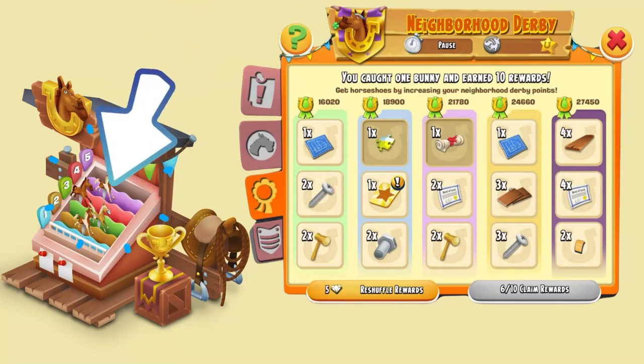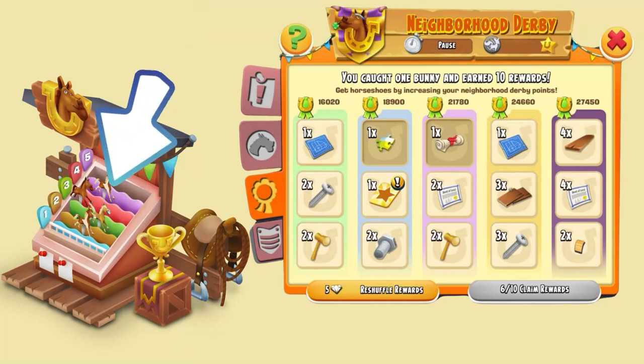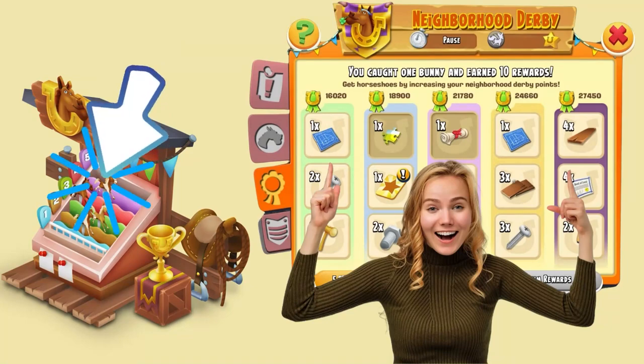Mining tools, land, barn, and silo expansion items can easily be collected from your daily gameplay. So my advice on Register Small Rewards would be to choose those items that are harder to get.